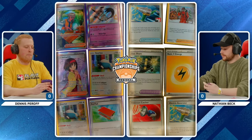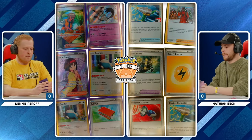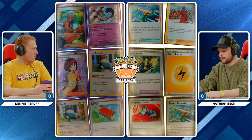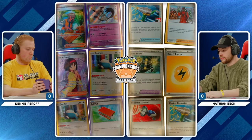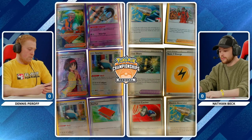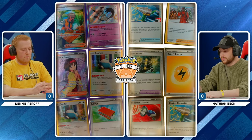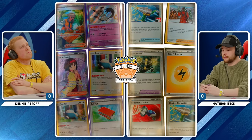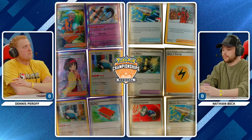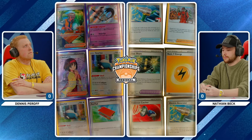Nathan is prizing two copies of that electric generator — not too big of a deal. Normally you would hate to see two electric generators in the prizes as Miraidon, but you kind of take a slower approach in this matchup, really just aiming to manually power up a Miraidon. That's your best starter in this matchup, getting a Miraidon into the active spot and going from there. Just attach to it three times and start swinging, start taking KOs, start dealing with these Snorlaxes.